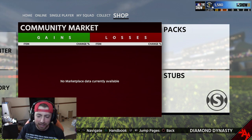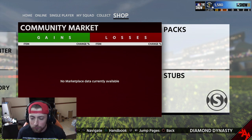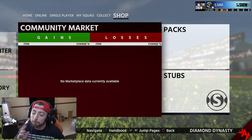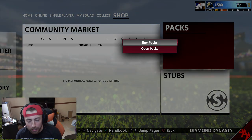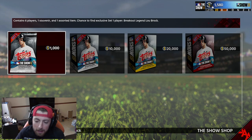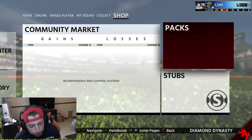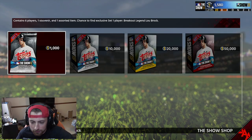Don't think it's like, oh, I can just do this one thing and then just make a billion stubs. I mean, you kind of can, but you have to do it for a while. And before I actually say this - if you want to buy packs, I usually don't say this, but now is the best time to buy packs. You might be wondering why, because the prices of cards are literally so freaking high and it is actually worth the risk to spend a thousand stubs to risk getting a good card or whatever.